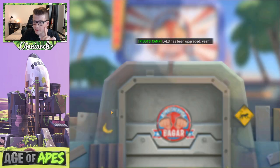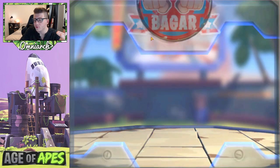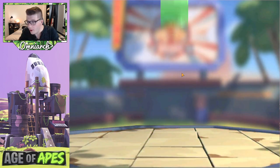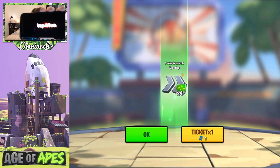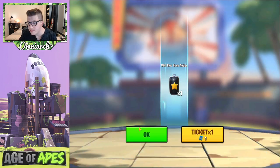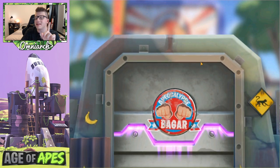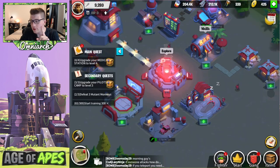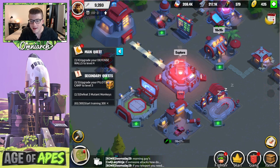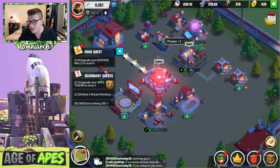We have more tickets — let's open these because you can potentially get something really good. We got 10,000 food — I know we're going to need the resources, that's the number one thing you need to be gathering constantly. That was the problem with me not having the game on my phone before, but now I do and I'm ready to go for Age of Apes on the go. Let's open the golden ticket — we need some legendaries or epics. We got a gene potion, which is basically used to level up the star level of your fighters.